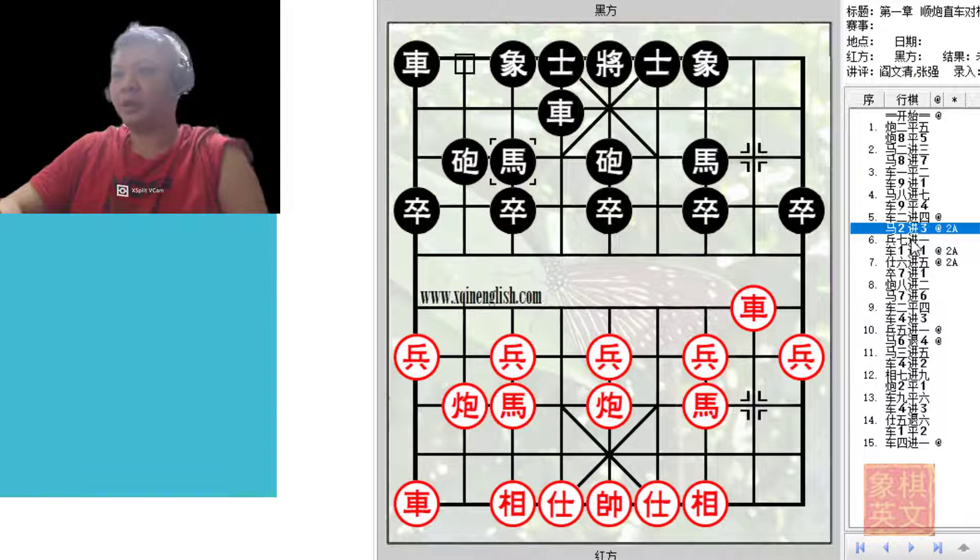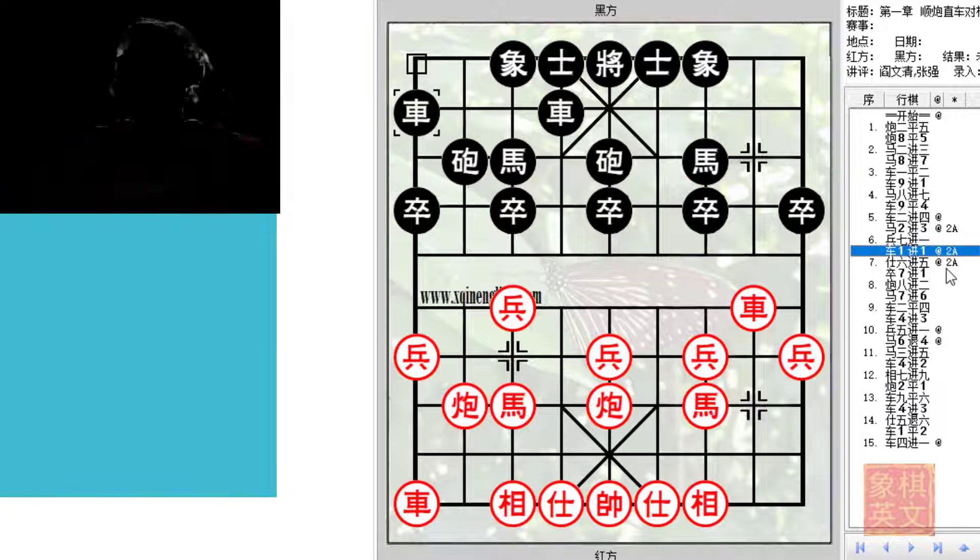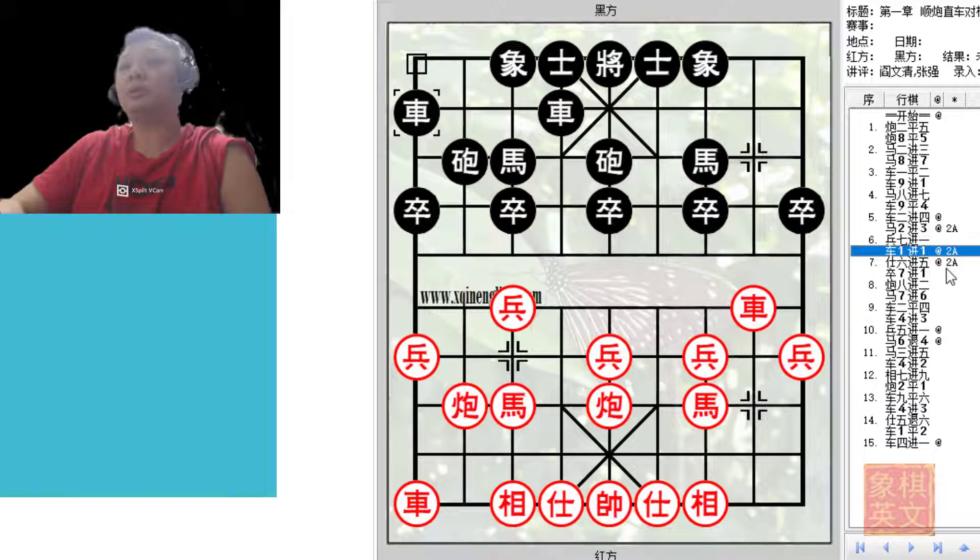So in Variation A, h2+3 is played. Red will counter with p7+1 to allow for development of his horse and also limit the development of black's horse. In this spot, black could continue with the double rank chariots.